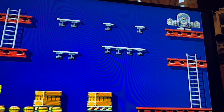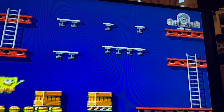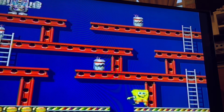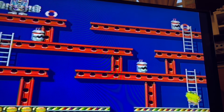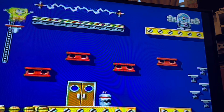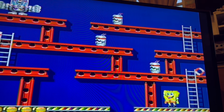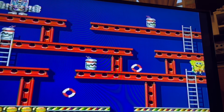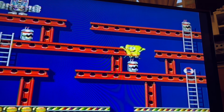Finally, the Super Chum Bucket, which is basically Donkey Kong. In this one, you play as SpongeBob and guide him to a platform all the way up to Plankton. Like I said, this one's basically Donkey Kong, so this one's probably one of the good ones too. This wraps up the first plug-and-play.